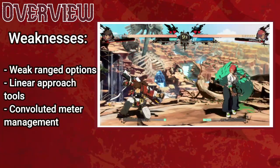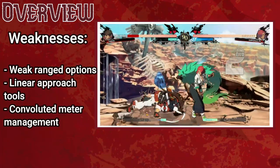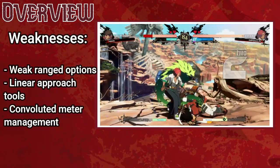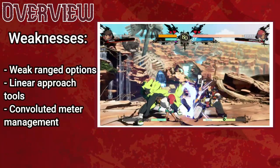Giovanna has weak tools at a distance, and her approach tools, while strong, are very linear, leading to trouble approaching a careful opponent. Her possession mechanic also muddies up resource management, making it difficult to decide whether to keep the attack and defense buff or spend it on a one-time meter use.